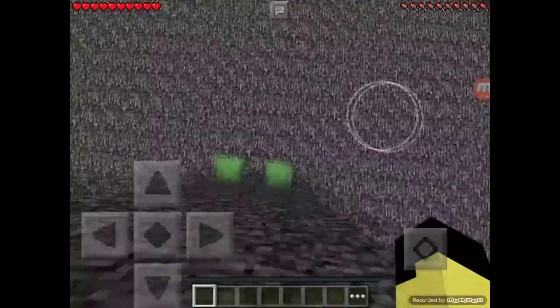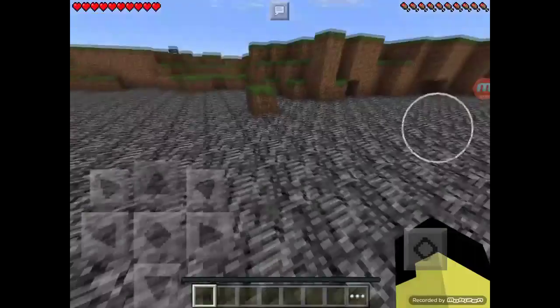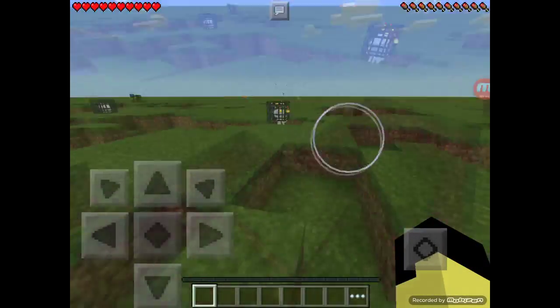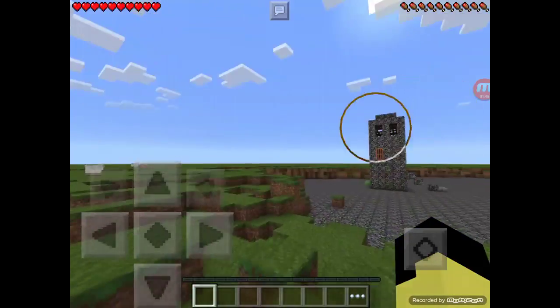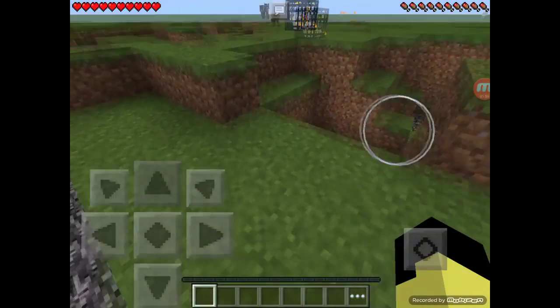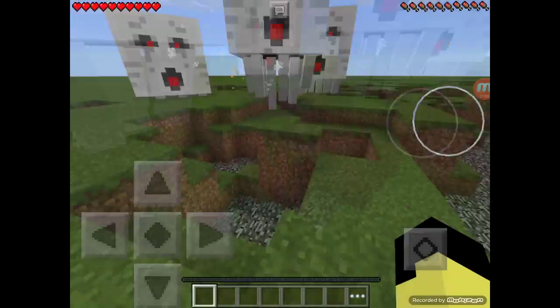So I've got ghasts. I've got some ghast spawners, which they're not spawning right now because I'm in peaceful, but I will turn it to hard. They spawn and they fire fireballs at you, and the objective is to stay alive as long as possible. I'm pretty terrible at this, so you guys will really see me die a lot.